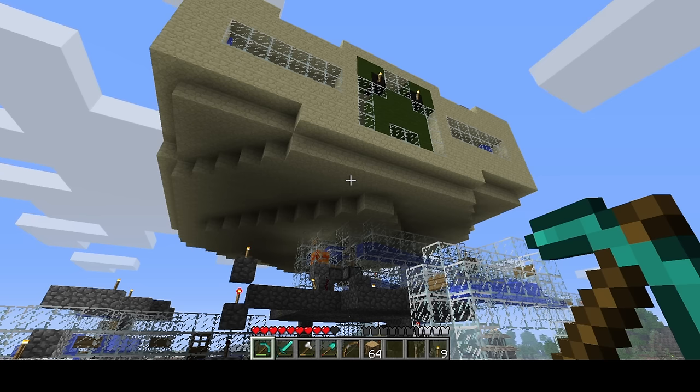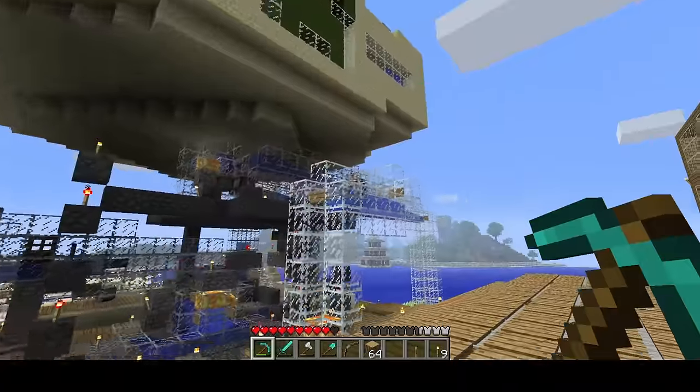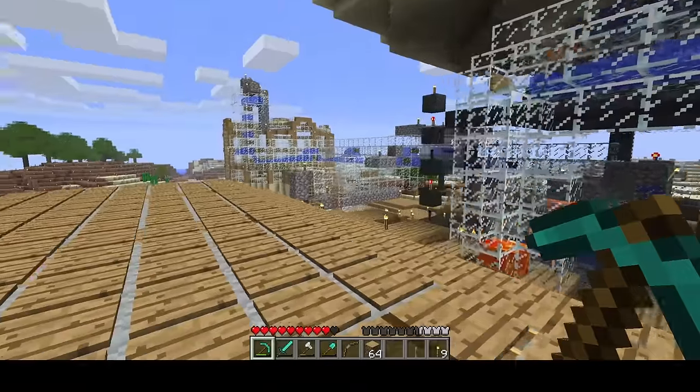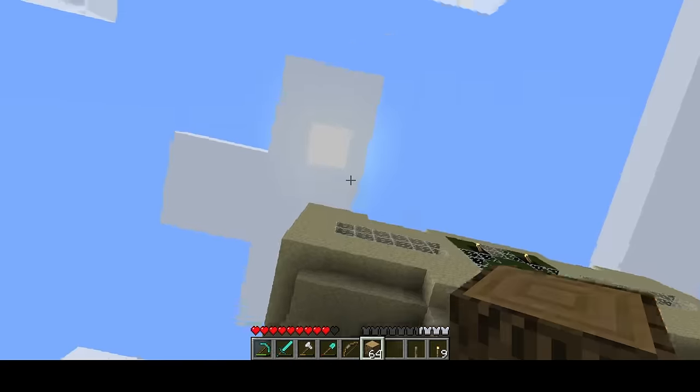Next we'll check out the passive mob farm. It occurred to me I don't actually have a way of getting up here — it's pretty much a freestanding structure, except for the redstone line here which turns the farm on and off. So we're going to have to pillar up.